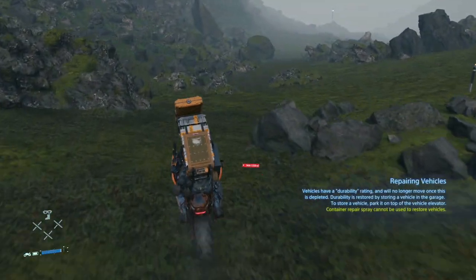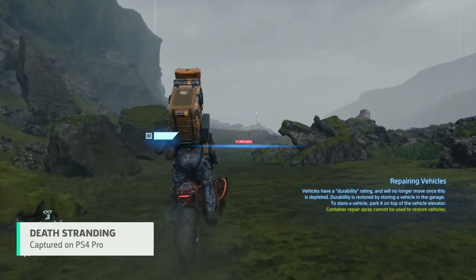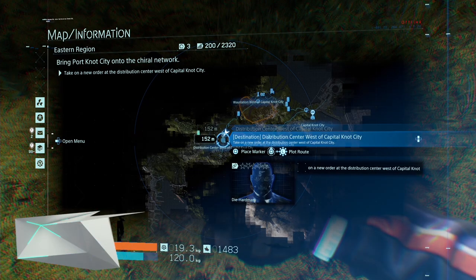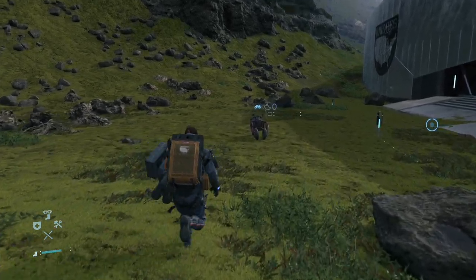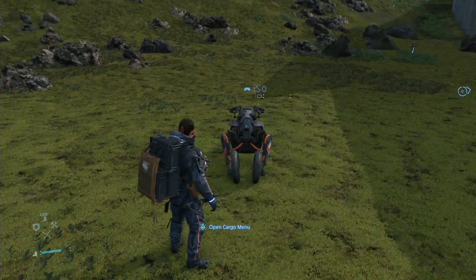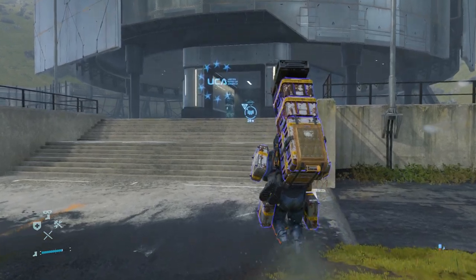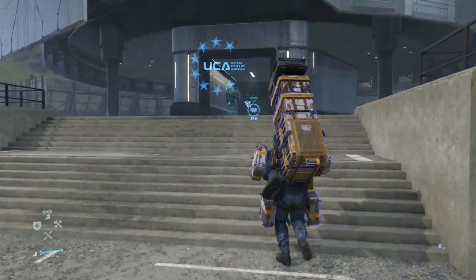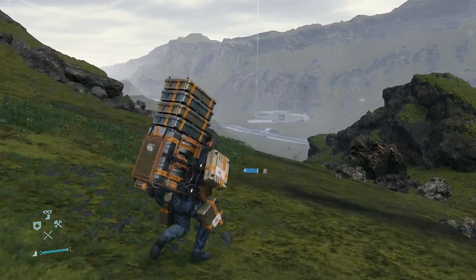Getting your first reverse trike is relatively easy, as it can be found only a few hours into the main story. Once you reach the distribution center west of Capital Knot City, you'll find a rusted up reverse trike with a dead battery. You won't be able to do anything with it until after a few more main delivery missions, but once you make your way to the wind farm in Chapter 2, you'll unlock the generator as a craftable structure. You're then tasked with making the long trek back to Capital Knot City.